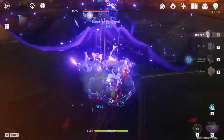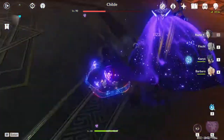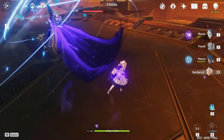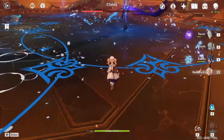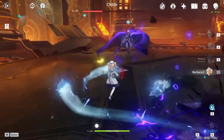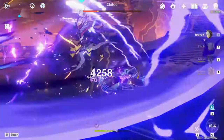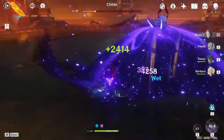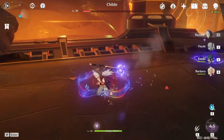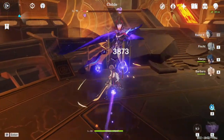Animus is generally better than Starsilver in terms of total DPS output. Depending on base attack, Starsilver could be better, but this only applies at very, very low levels. The passive on Starsilver could be stronger than the passive on Animus, but this only happens when cryo is constantly applied, which isn't necessarily realistic. Situationally, Starsilver could also be better than Animus, such as when the enemies you're facing have very low physical resistance or very high electro resistance. Certain domains also penalize electro reactions, which means physical damage and normal attacks are the only way to go.